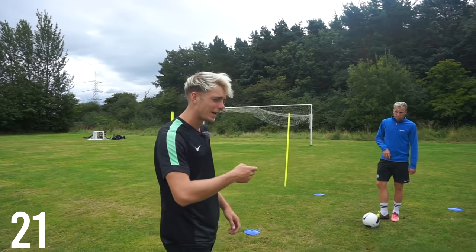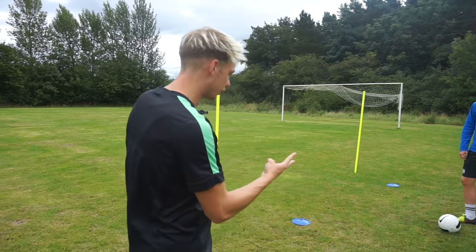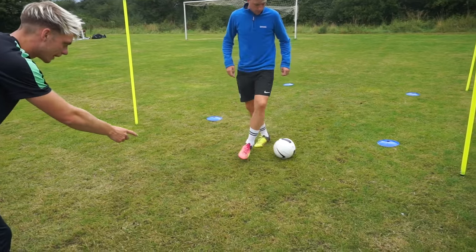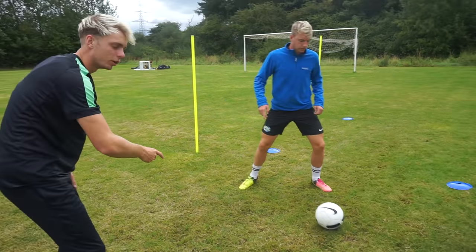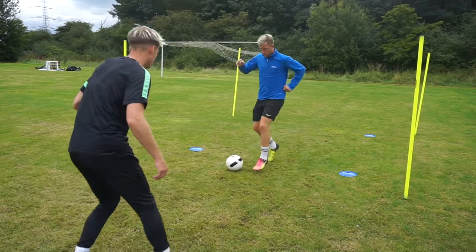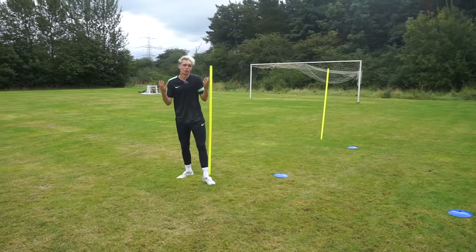We're going to start getting much more difficult now with skill 21 — the L drag into an elastico. There are three different movements: Cal shows it slow — first the L drag, then the catch and drag, then the elastico. It's a very, very complex skill. As Cal approaches, he L drags to bait me in, drags, then goes with the elastico. I have no clue what he's doing.